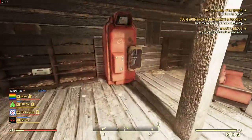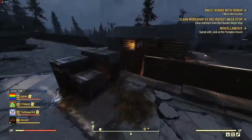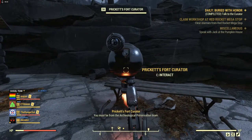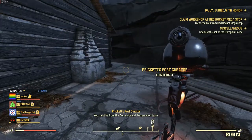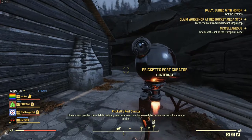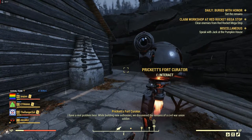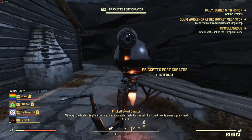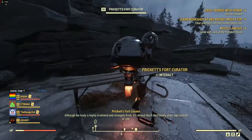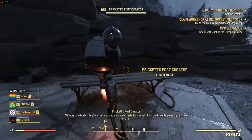So first things first, I'm going to go to the Nuka-Cola machine. The curator says: 'You must be from the archaeological preservation team. I have a real problem here. While building new outhouses, we discovered the remains of a Civil War Union soldier. Although the body is highly irradiated and strangely fresh — it's almost like it died 20 years ago instead of 200.'